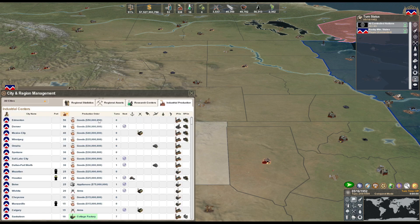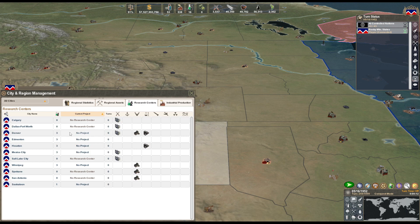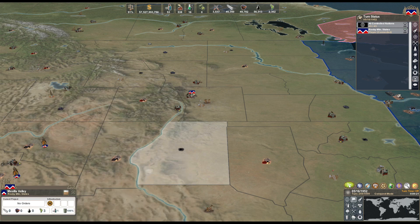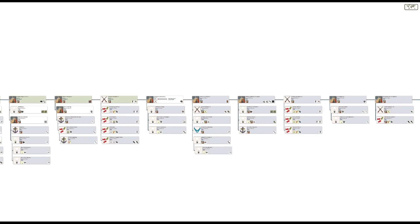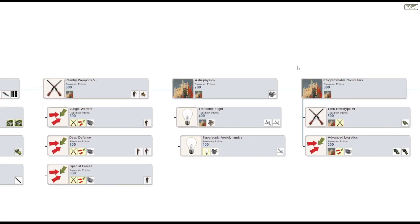Infrared weapons five done. National laboratories - 25 turns, it's gonna be a little bit. Let's see how many top-line techs we have to do yet. One, two, three, four, five, six - we got six more to do.